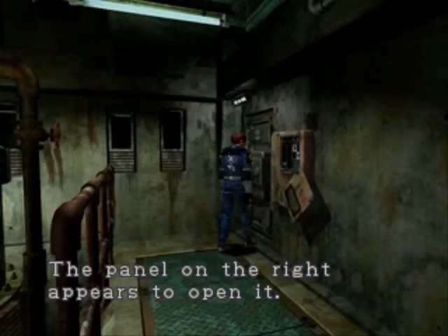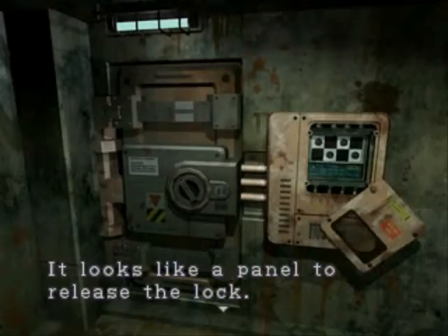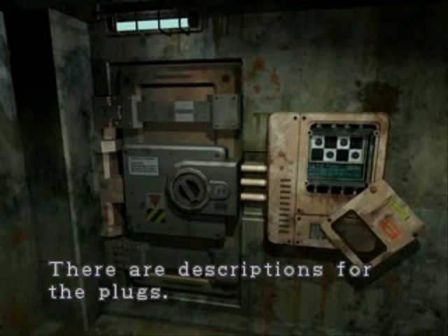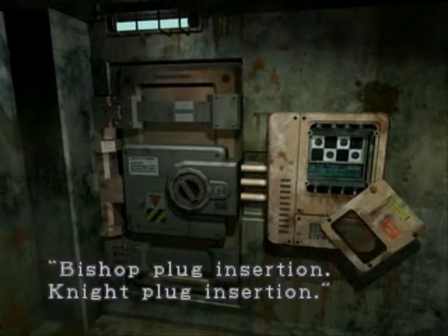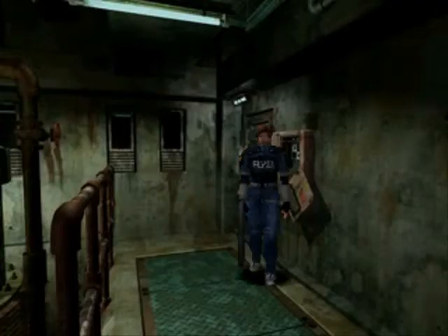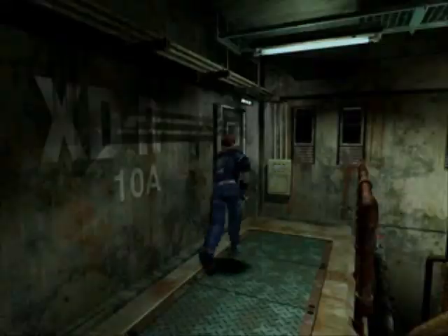It's tightly locked. The panel on the right appears to open it. It looks like a panel to release the lock. There are descriptions for plugs: King plug insertion, Rook plug insertion, Bishop plug insertion, Knight plug insertion. Hmm, where have I heard about keys in the shape of chess pieces?